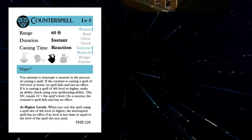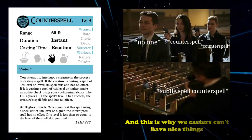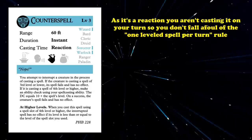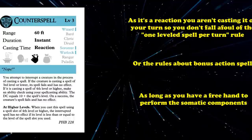A funny thing about Counterspell is that you can Counterspell a Counterspell. So if there are enough mages in a room, you might have to go through a full chain of negates before someone successfully casts a spell. You can also Counterspell a Counterspell if an enemy caster tries to counter your spell. Since it's just a reaction spell, it doesn't interfere with the rules for casting your spell on a turn, as long as you have a free hand for the somatic component.